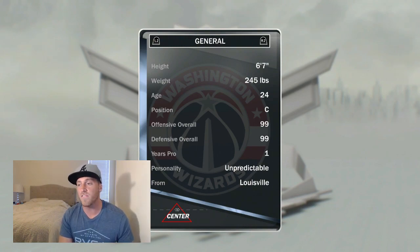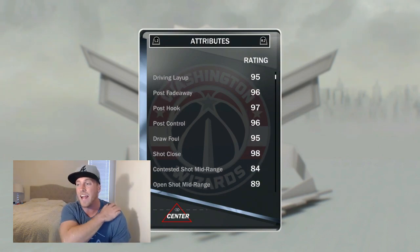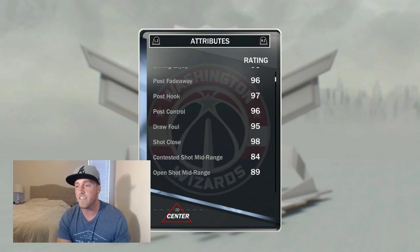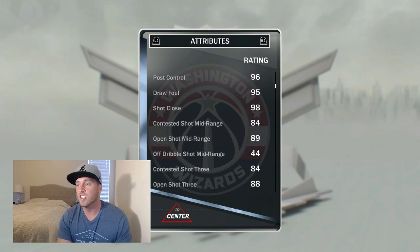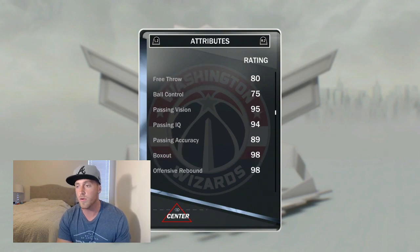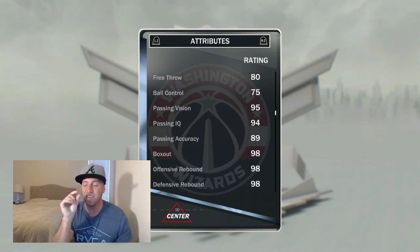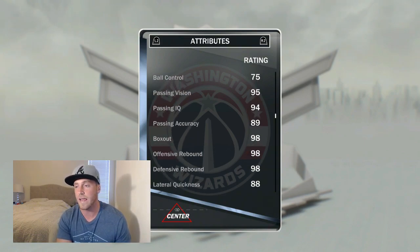He's got 99 offensive overall, 99 defensive overall. Looking at the stats: 98 standing layup, 95 driving layup, 96 post fadeaway, 97 post hook, 96 post control, 95 draw foul. Shot close is a 98, open midrange is an 89, open shot three is 88, free throw 80, ball control 75 — so just two under from being able to speed boost with him, which is a damn shame.